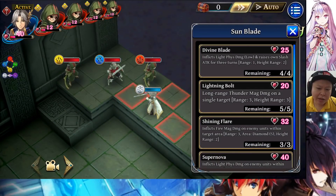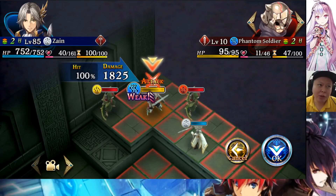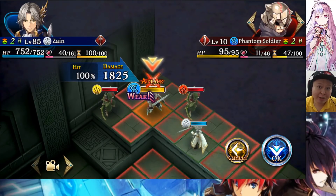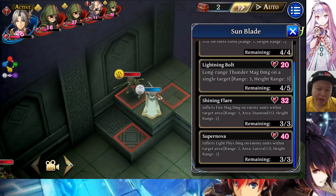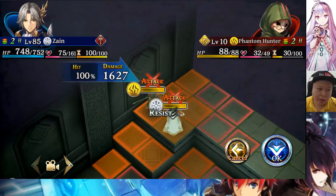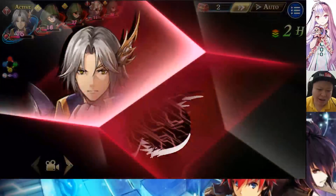Lightning Bolt is a long-range thunder magic damage skill on a single target. Although it is magic damage, it is actually affected by his P attack too — both P attack and magic attack contribute. The damage to a fire enemy is 1505, and to a water enemy it is 1825 — very good. Shining Flare inflicts fire magic damage on enemy units facing the target area, range 3, 5 diamonds AoE. Against a wind enemy the damage is 1971 — that is very high damage.